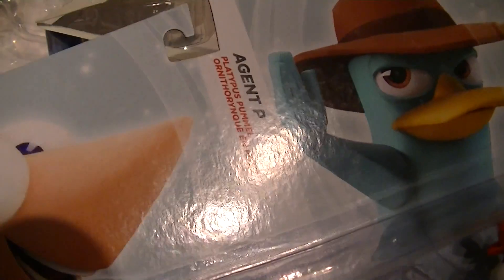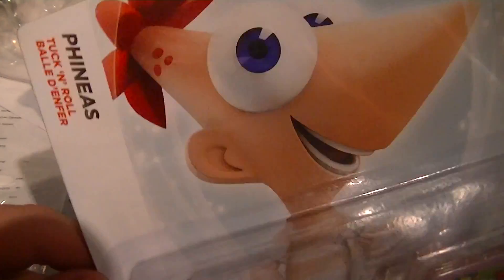Before I do the 9-second swappers unboxing, I want to unbox this nice little kit — a Disney Infinity Agent P and Fina.